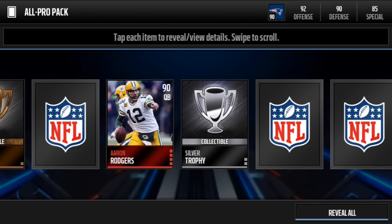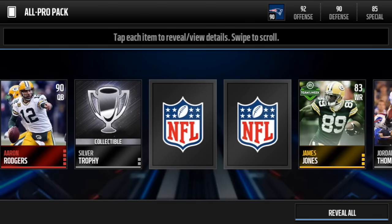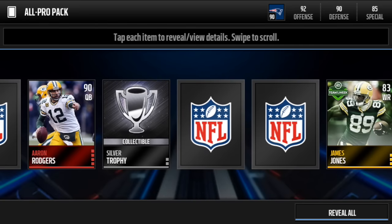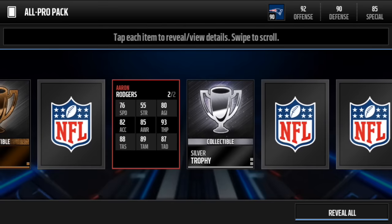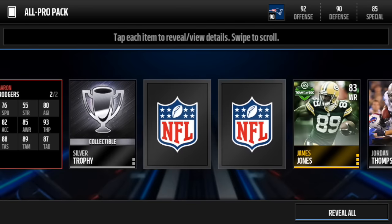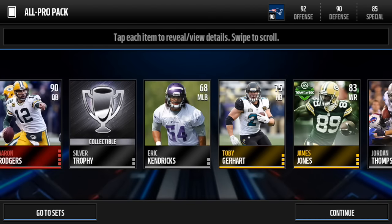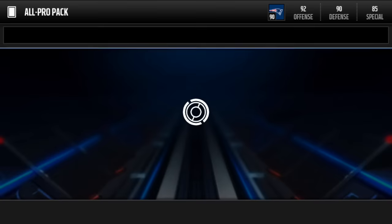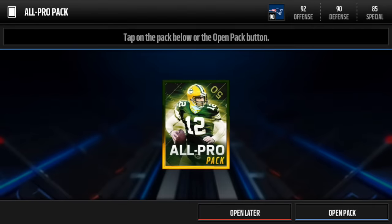83 overall James Jones, 83 wide receiver — not bad. One team of the week player, and we get Aaron Rodgers in this pack as well! Holy cow, two Green Bay Packers in one pack. Aaron Rodgers — throwing power 93, short 88, mid 89, deep 87. That's pretty fire. We got Aaron Rodgers and then Toby Gerhart — not bad for the first pack.